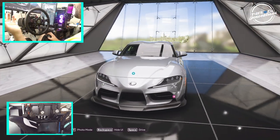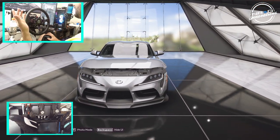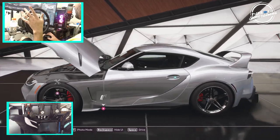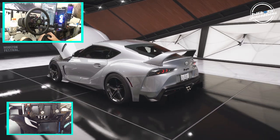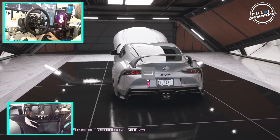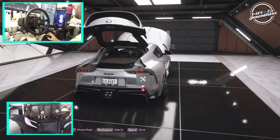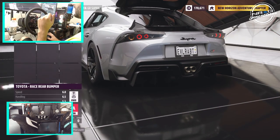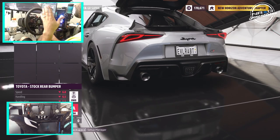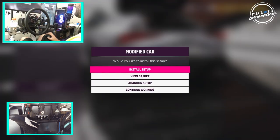So we do have our A90. We have not done anything to the A90 at all. It's just basically how it comes in the game, but we are going to be changing some things around. Let's go and do some fine-tuning of the car. We're going to change the back bumper — I want to change this back to the factory bumper because I like the factory taillights better. So, first thing we're going to do: put the factory bumper on.